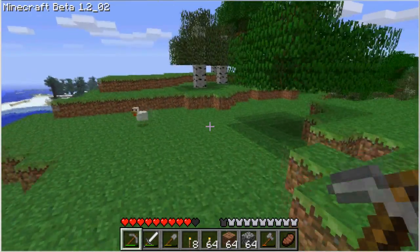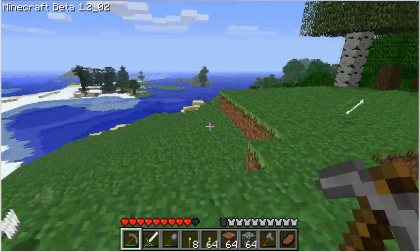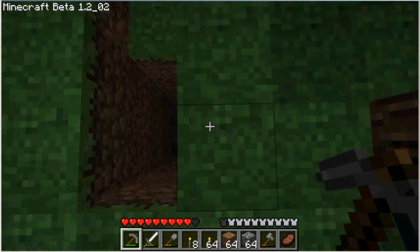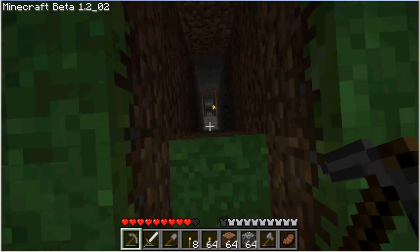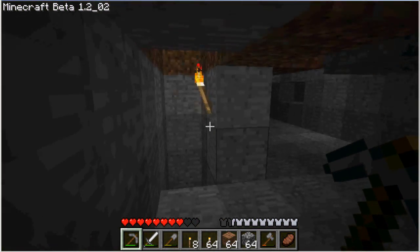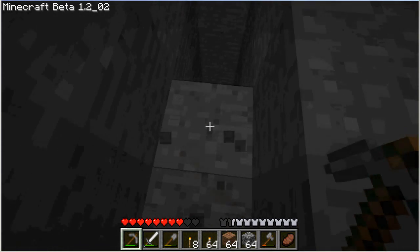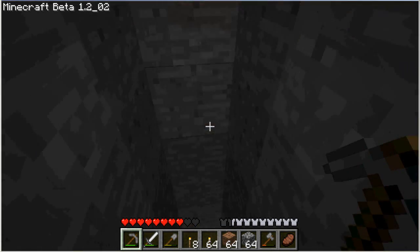One thing I hate is getting lost, and on this game it is very, very easy to get lost. There it is. Basically what I did was I dug a straight hole downward, and I didn't use any ladders. I'm probably going to get injured but I don't give a damn — I got food on me. I actually need to build a staircase down here; I should really build ladders.